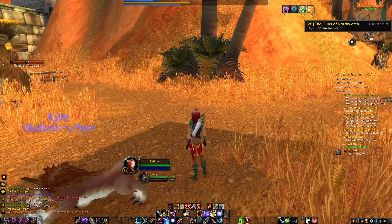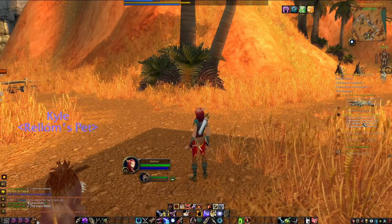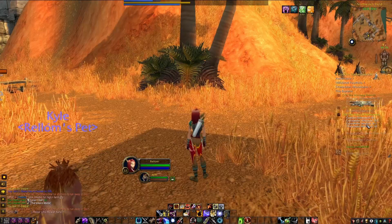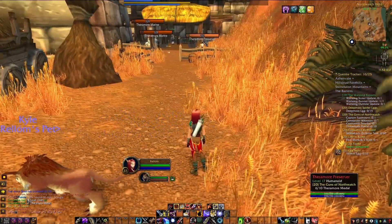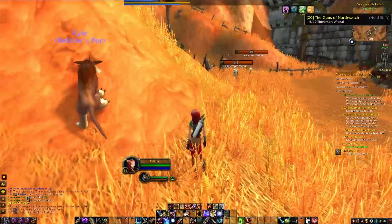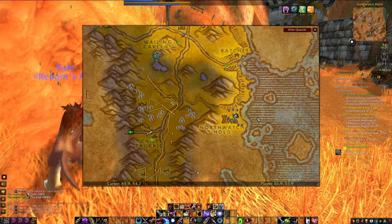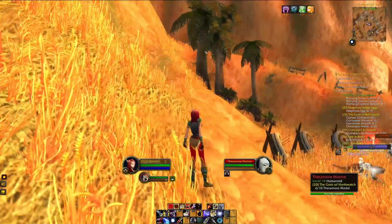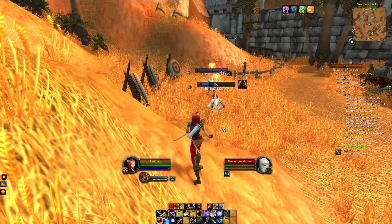Do we need to kill anything — Captain Fairmount or something? Let's check the quest. We need to kill Captain Fairmount, Cannoneer Whessan, and Cannoneer Smithy. I don't really recall where all of them are. Can we see that on the map? I think it's those — yeah, okay, so it's the commanders we need to kill. One of them is up there, so we're just gonna go up the ramp — the path on the mountain — because I think all of them are up there.